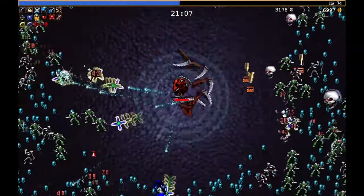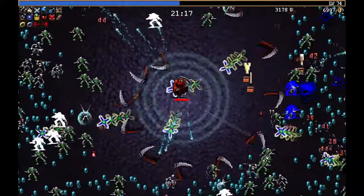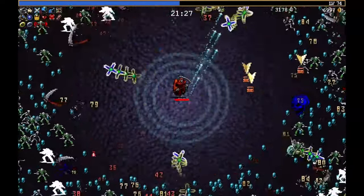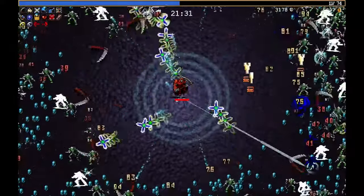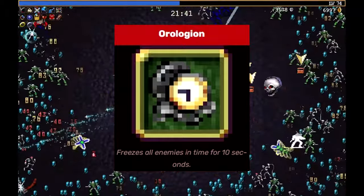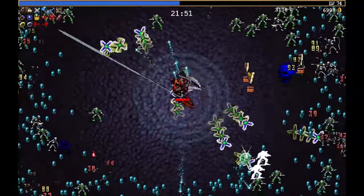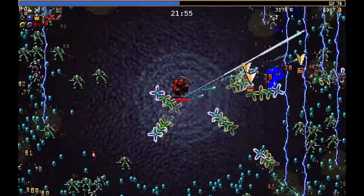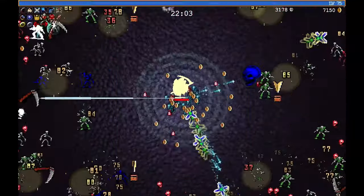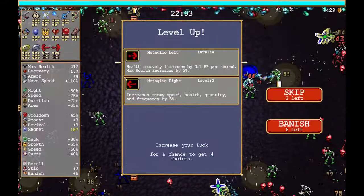There are a few things you're going to need for this, and I recommend playing maybe two to four hours before you'll have your hands on this stuff. The very first thing is the Clock Lancet. In order to unlock that as a weapon you need to pick up the Oralogen — I'll put a picture on screen. It's the little pickup that drops on Mad Forest. It freezes all enemies in place for 10 seconds, and after you pick that up for the first time you will unlock Clock Lancet.